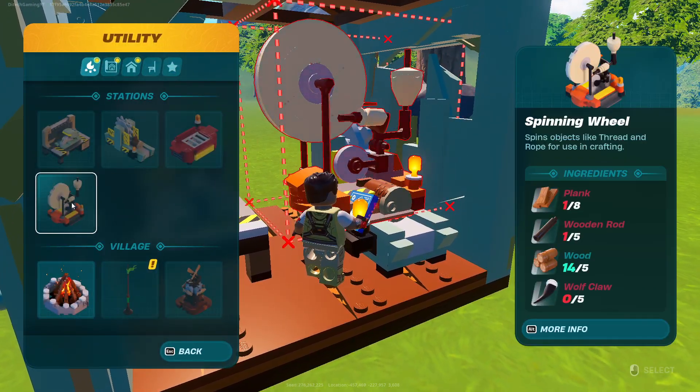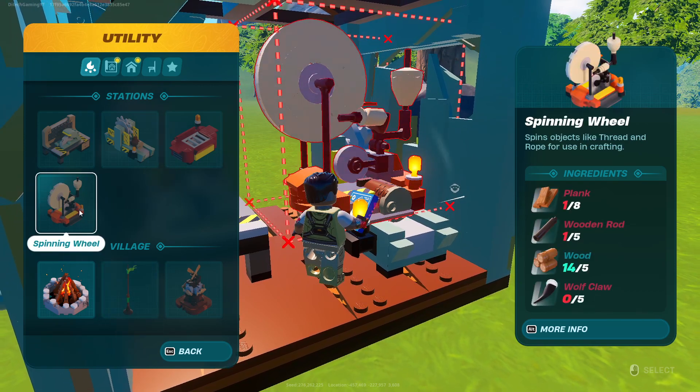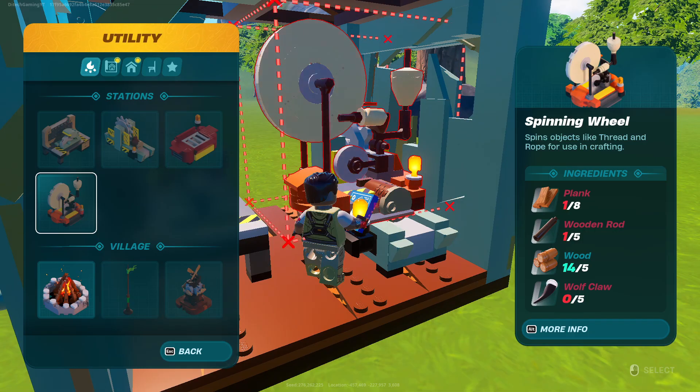In order to make a spinning wheel you need Ulfclaw, and to make Ulfclaw I guess you need to kill Ulfclaw. So yeah.